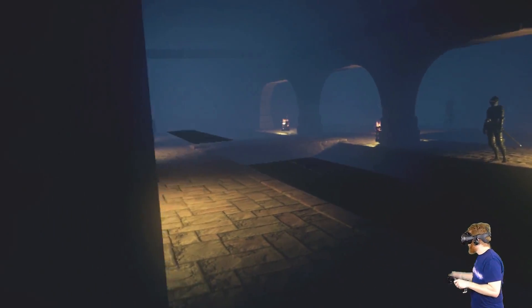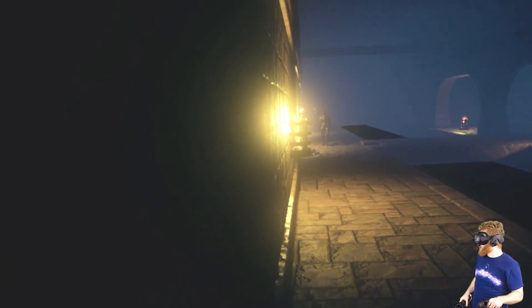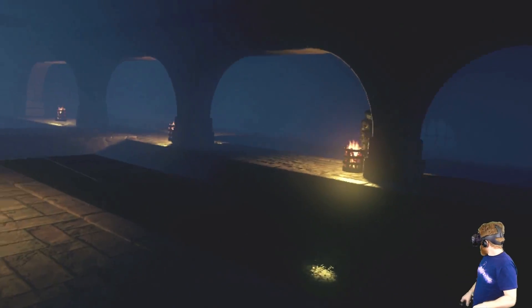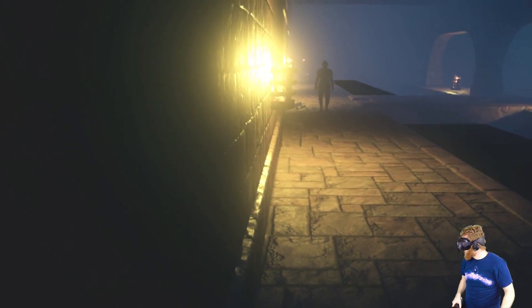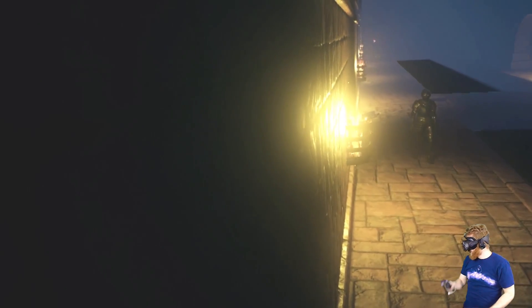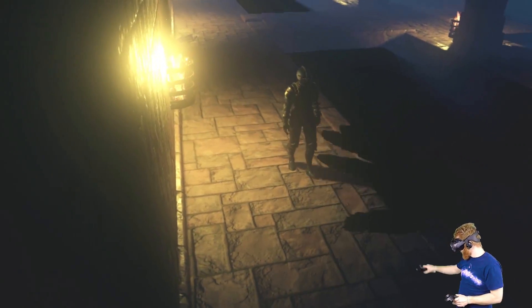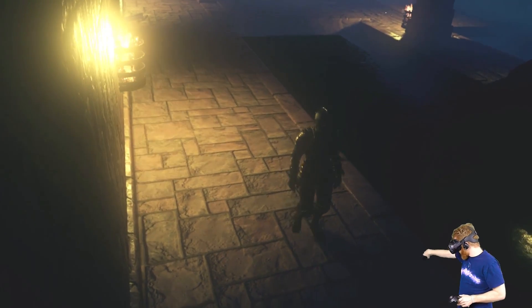Because if you get spotted by a guard then there's no running away, there's no fighting him off — you just have to start over from your last checkpoint. So you have to be very, very sneaky. I'm just gonna cling onto this wall, not make any noise. I cannot do the same knife trick on this guy because he is being smart and wearing a helmet, and helmets save lives.